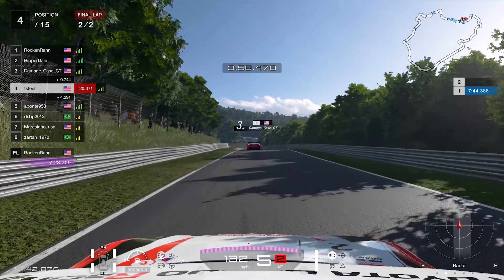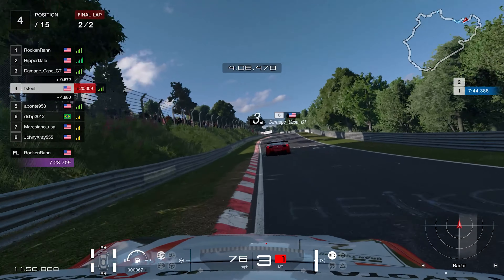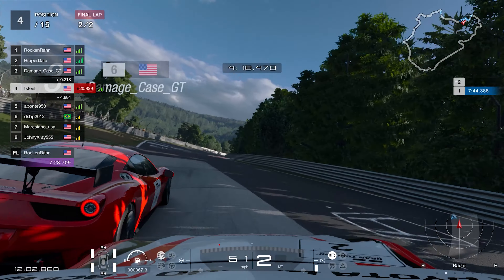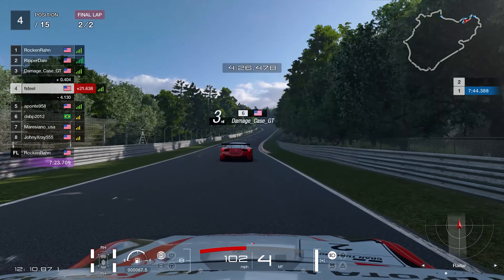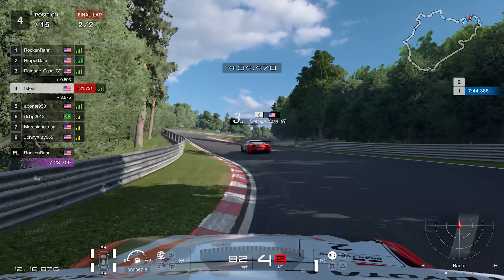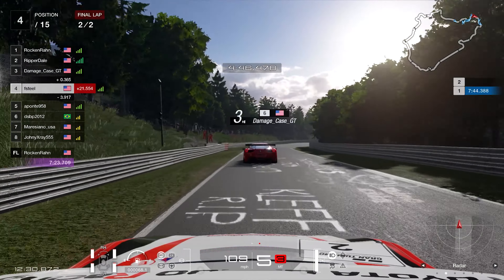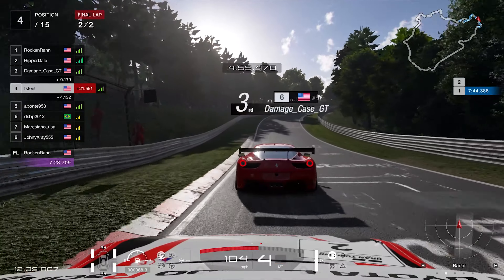Heading down to the carousel for the second and final time on this two-lap race. We get right behind the Ferrari to use the slipstream. Into the carousel we make slight contact with the rear - in my opinion it actually acted like a bump draft and helped him. But he gets a really good exit and takes advantage of the Ferrari's straight-line speed. Back in the winding section we rely on the car's downforce and handling to close the gap again. It's now a two-car battle for third place.